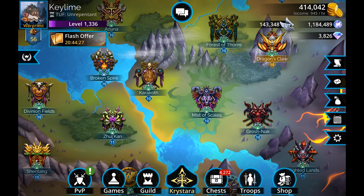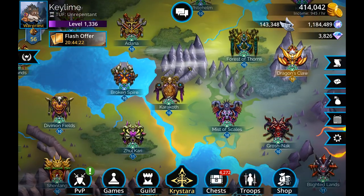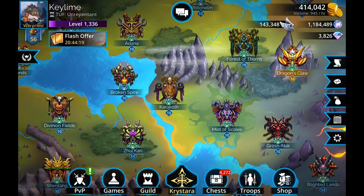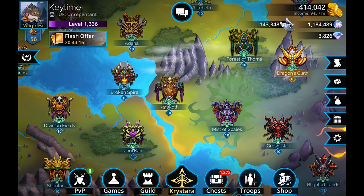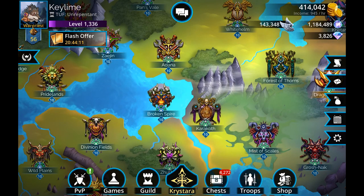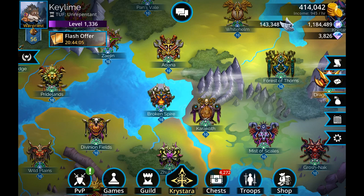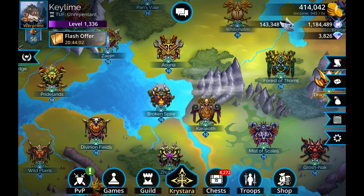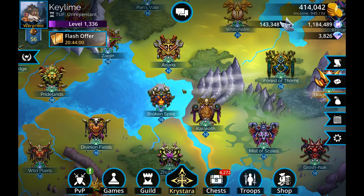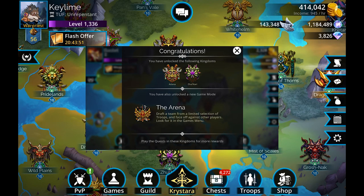The first thing to talk about is the new kingdom progression system. I can't directly show it since I've already unlocked everything, however they were nice enough to share some graphics on the post. Now when your kingdoms are being completed — you always start in Broken Spire, complete the quest line — it opens up the next set of quests. Now whenever you defeat all of the quests within a specific kingdom or kingdom group it opens up the others, and this graphic on screen walks you through the unlock order.